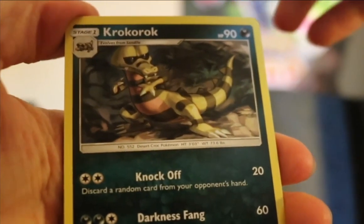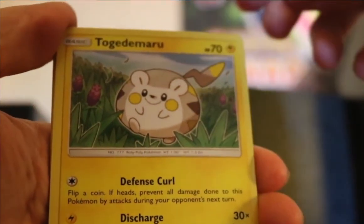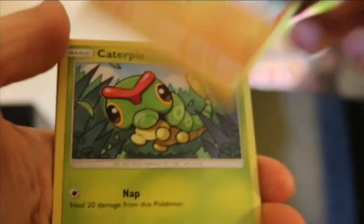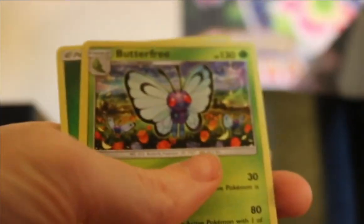Alright, so one more pack to open out of this ETB — let's see if we get something good. Energy Retrieval, Wishiwashi, Togedemaru — one of my favorites because hedgehogs are my favorite animal so I like seeing him — another Chinchou, Makuhita, Caterpie, Paras, a Reverse Hypno, and last one is a Butterfree. Alright, so that was eight packs.